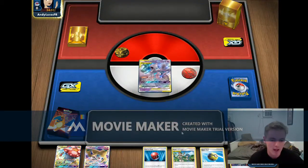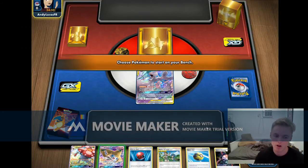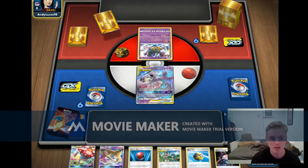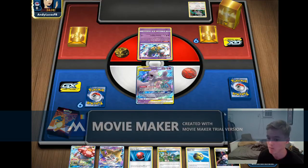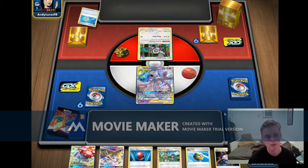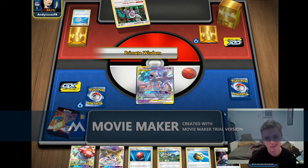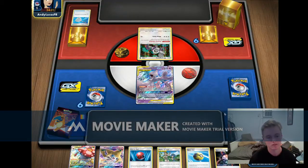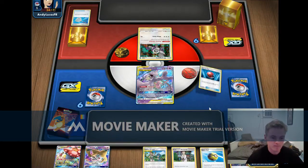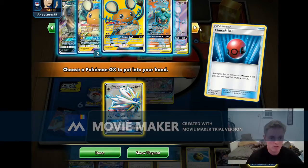We started Mewtwo in the active — we'll see what we're going up against. If it's Pikachu we tend to have a pretty favorable Pika matchup, and that's probably why I did well at the tournament. Don't bench Jirachi unless we have to. My opponent starts Tina which indicates we're going against Dragapult. Our ideal line of play here is probably to just set up a TTar. We're definitely going against Pult, so we're going to want to get this Solgaleo GX out.